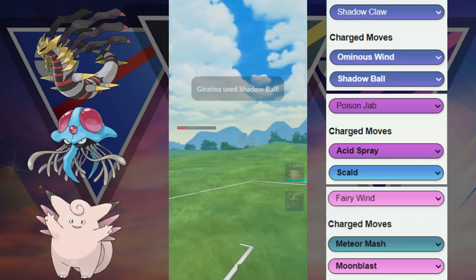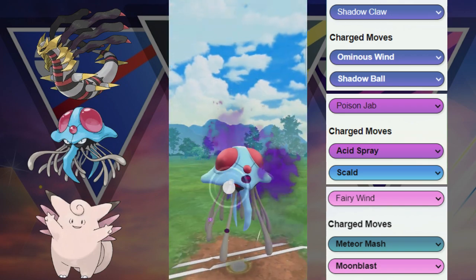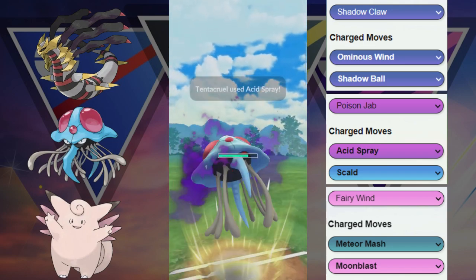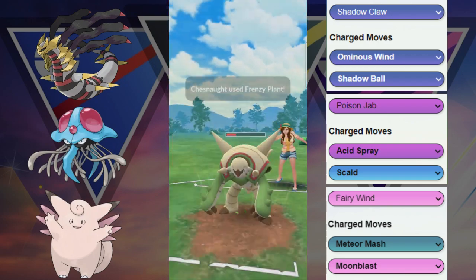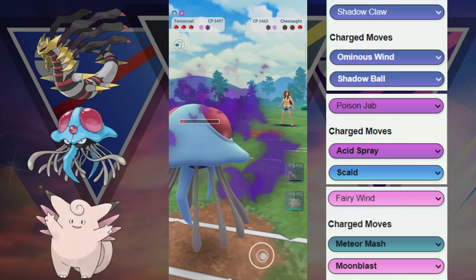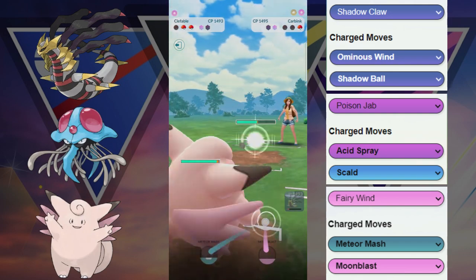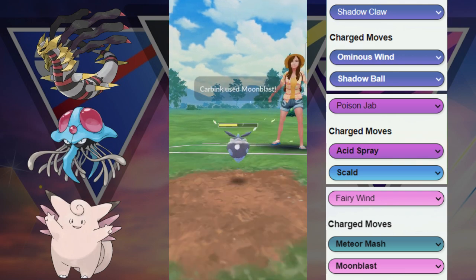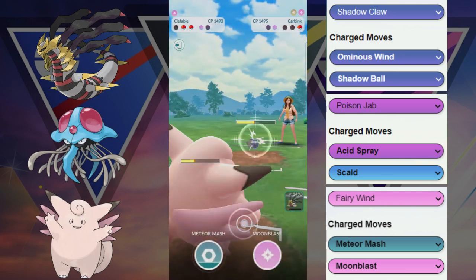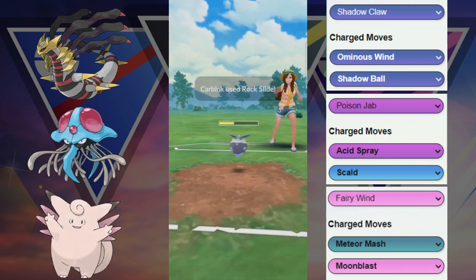Our opponent is going to have the Corviknight. Corviknight is going to be pretty bad against our entire team it seems, so we're just going to chip away at that Corviknight and then we're going to switch out into the Tentacruel. They switch out into their Chesnaught. Chesnaught is not going to do that well against this Tentacruel as we are only taking neutral damage, and then we're going to try to get to this Acid Spray. Unfortunately didn't get to the Acid Spray — would have helped with the potential farm against this Corviknight. Looks like this Corviknight is fully XL and we're gonna have to let the first one go — ends up being the Brave Bird.